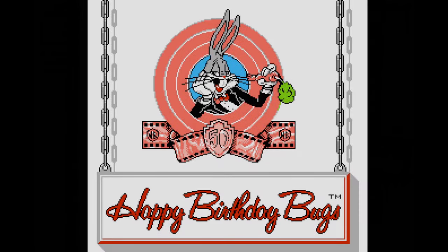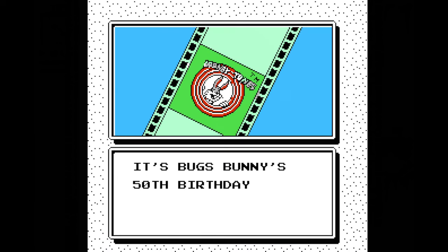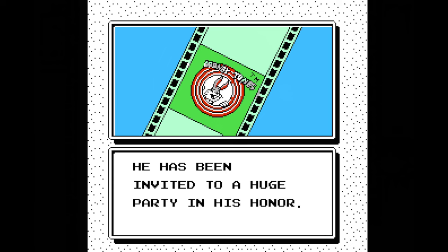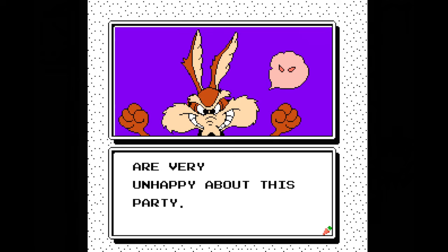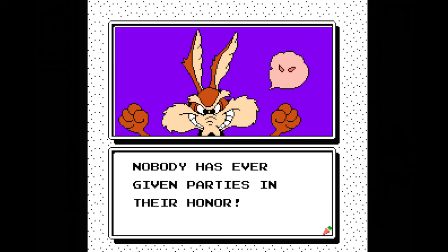The Bugs Bunny Birthday Blowout was released by Kemco for the NES in 1990. As the title suggests, the game celebrates the anniversary of the Bugs Bunny character, who had just turned 50. This birthday was incorporated into the game's plot, where Bugs receives an invitation for a party in his honor, but all his Looney Tunes friends are pissed that they weren't invited. They're so pissed, in fact, that they decide to form a mob and try to blockade him from reaching his own party. I guess if they can't go, Bugs can't go either.